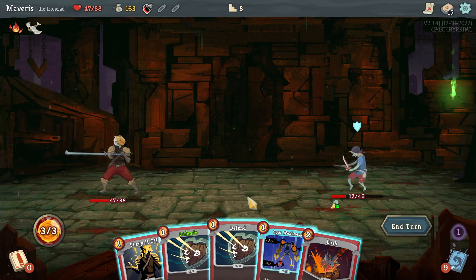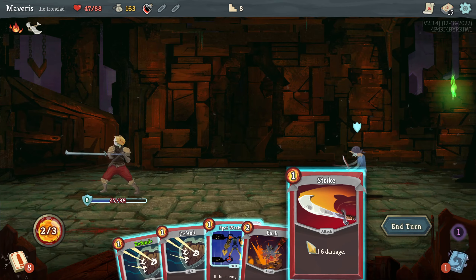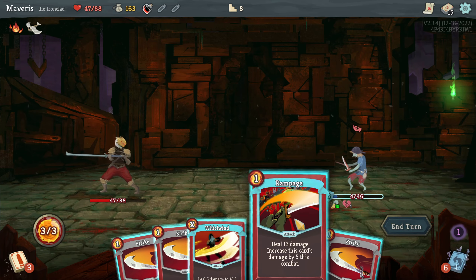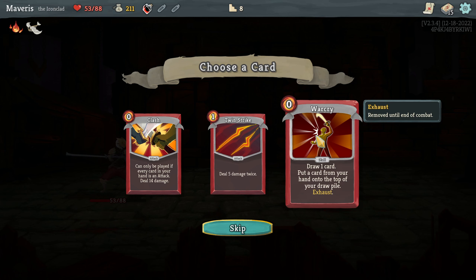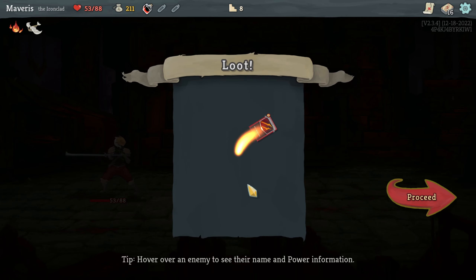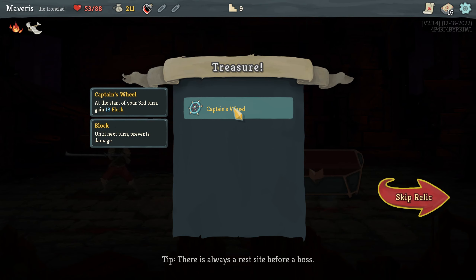Spot weakness will give me 11 damage. That's just short. Can I draw into a victory? I don't think so. It goes back up to 10. No problem. Draw a card. Put a card from your hand onto the top of your draw pile. Clash seems too niche. Warcry could be situationally good. We'll just go with the strike. Start of your third turn gain 18 block. That seems quite good.